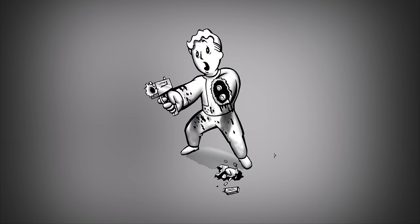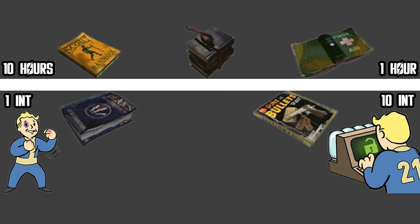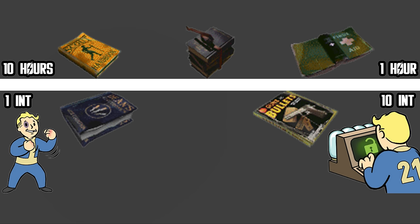It takes a 10 intelligence player an hour to read a book, but 10 hours for a 1 intelligence character. There are 38 skill books, meaning it takes just short of 16 days for a low intelligence character to read all of them, which is a significant time sink.